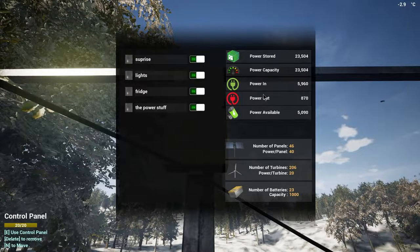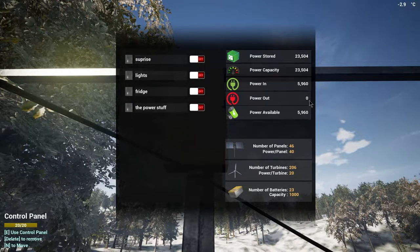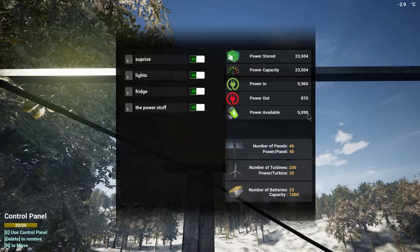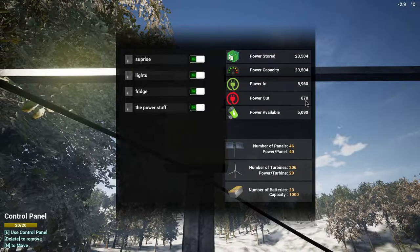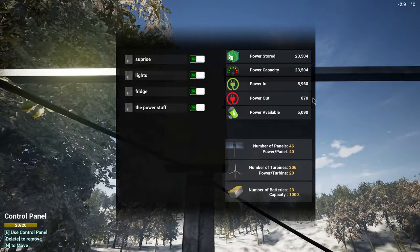If I go ahead and turn all of these off, you can see it goes back up to the total power in number. With everything turned on, the power out shows how much power is being used by the things connected up. Your control panel shows this for all of the electricity you have across the entire map, not just the one area you are in.